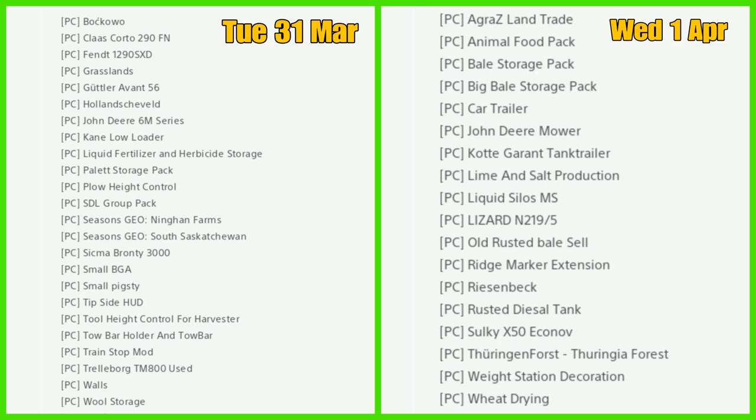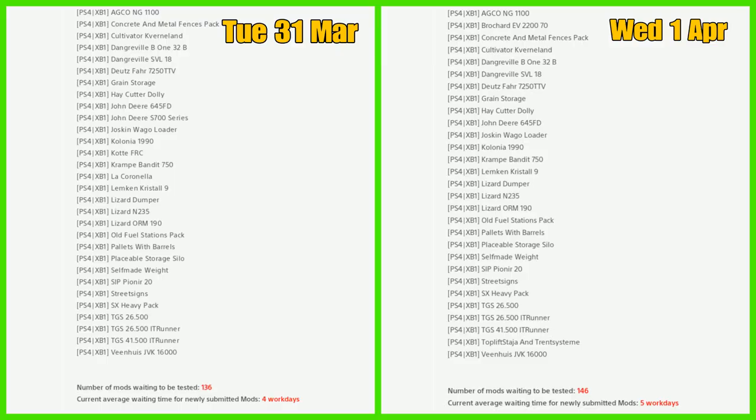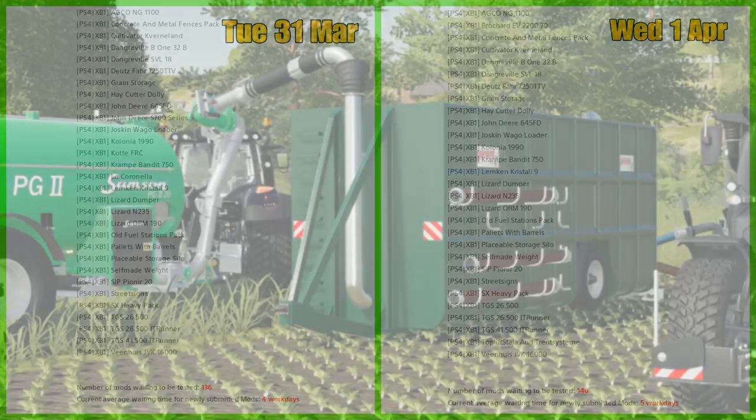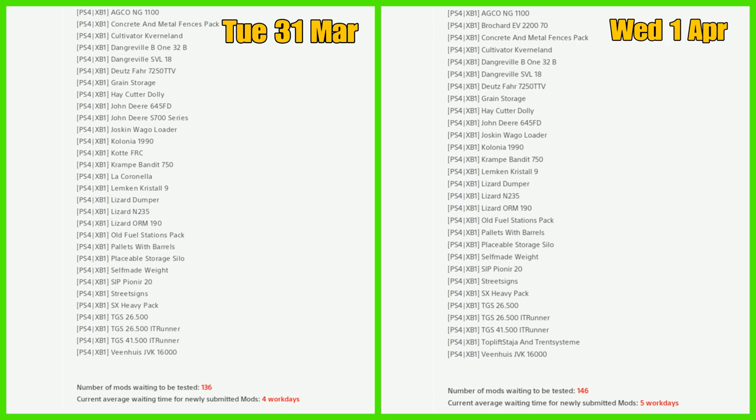Also failing for PC: Small BGA, Small Pigsty, Tool to Hold Control for Harvester, and Walls. For Mods in Testing PS4 and Xbox One failures, we've only got a couple — the COT FRC and La Coronella — so not too bad.